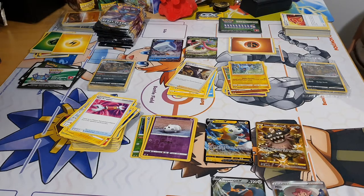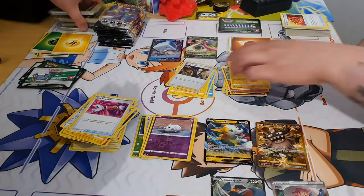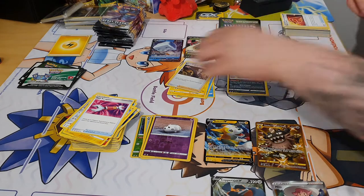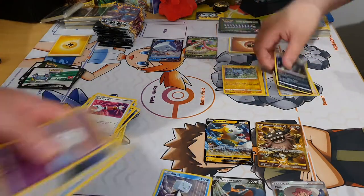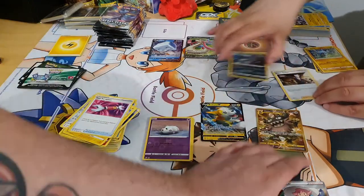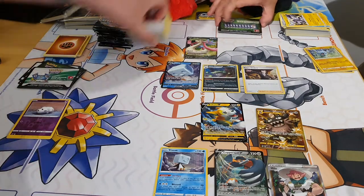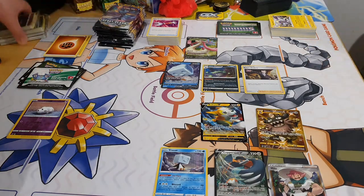Feeling a bit disappointed with the pulls overall — not really that exciting. At least we got Boss's Orders. Putting these to the side. Counting the hollows: I got two hollows and one hollow — so just the Ice Cube hollow from that kit. Got five hits total from the kit packs, putting the reverses to the side in the bulk pile. We still have the extra packs to go through.